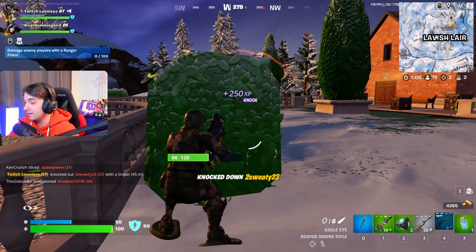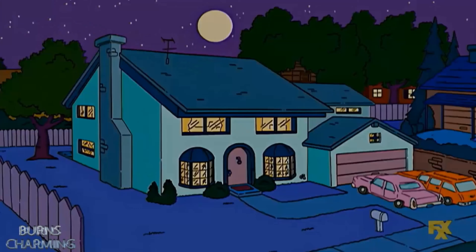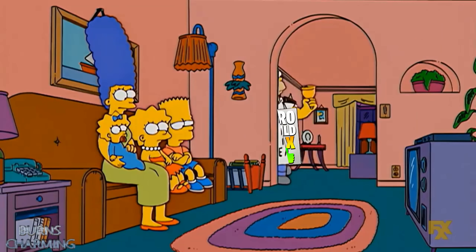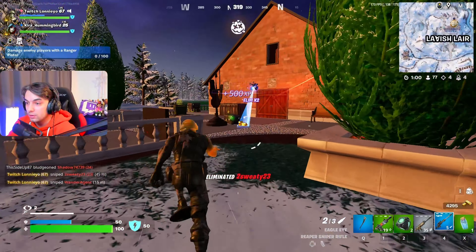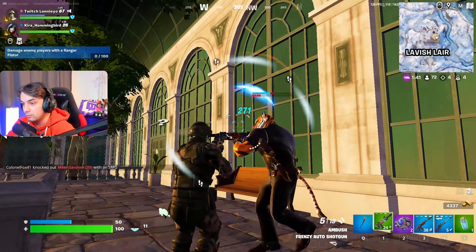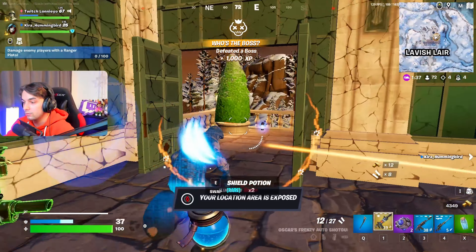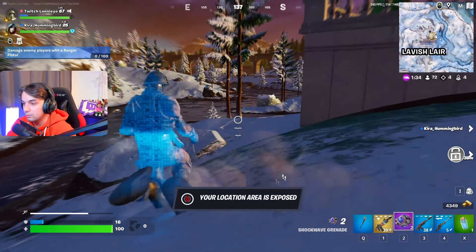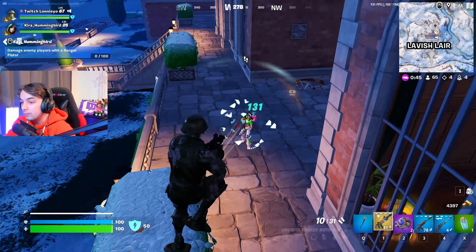Now that we're done with the patch notes, let's talk about the build before we hop into the sniper attachments. First up for the build, I still think the superior shotgun is the auto shotgun. It will be pretty perfect here since we're not going to have an AR or an SMG — meaning we have pretty much no follow-up at all for the pump shotgun. This is why the auto shotgun is an absolute must.